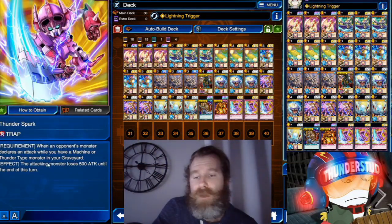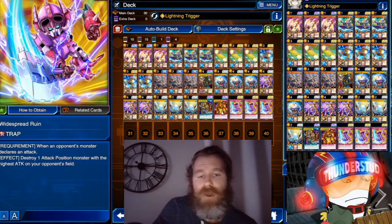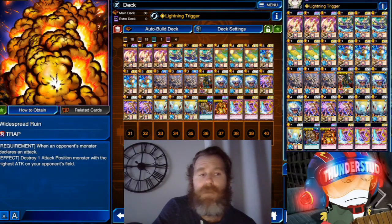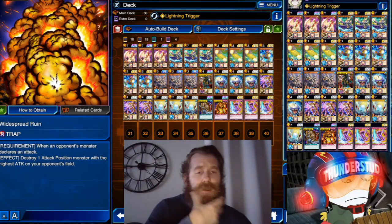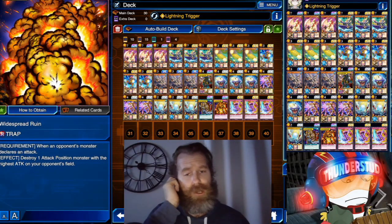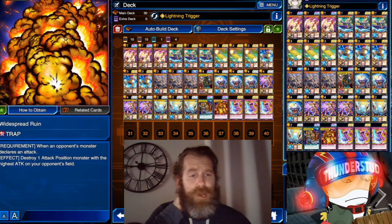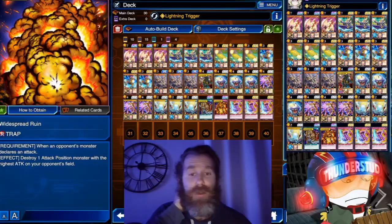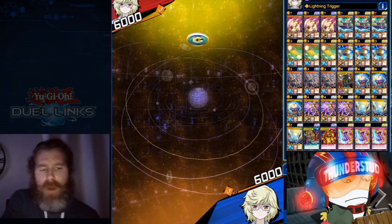Thunder Spark: when they attack and we have a Thunder in the graveyard, they lose 500 — very strong. Two legend traps and spells, very very strong. The skill just makes it a relevant archetype. I didn't think Thunder would be an actual archetype — it's just the type of card — but it totally is. So we've gone through it, hope you guys enjoy and thanks for watching.